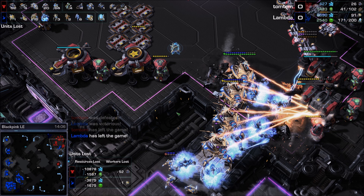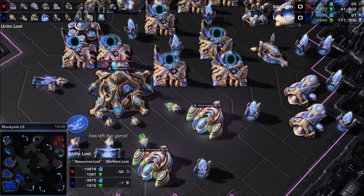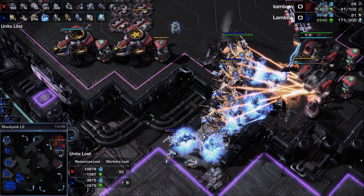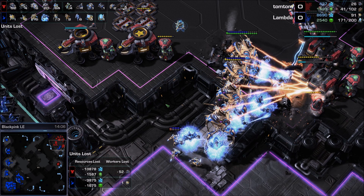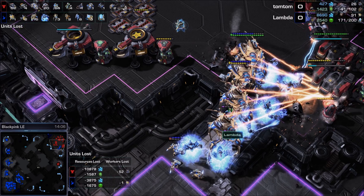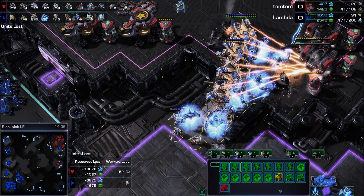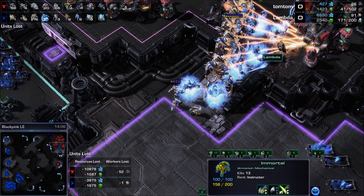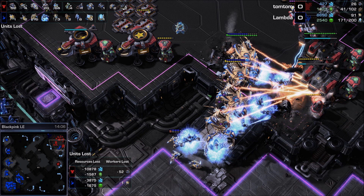Recommendations for TomTom: more harassment. The early attack was good but you need Liberator harassment, drop harassment — you can't just do one attack in 14 minutes and hope it's enough. Your Protoss player is going to take up to Tier 3 like this and roll you. This came down to who made more stuff. Lambda had very expensive Tier 3: five Archons, four Colossus, three High Templar, and an Immortal with 13 kills. This is how you do it against Terran as Protoss — take notes.